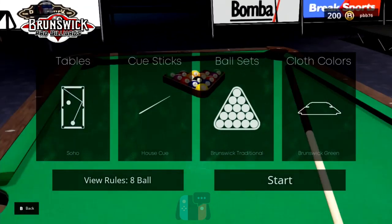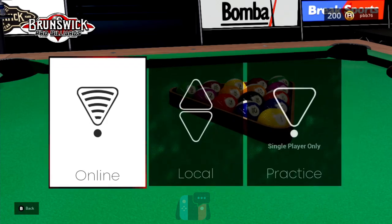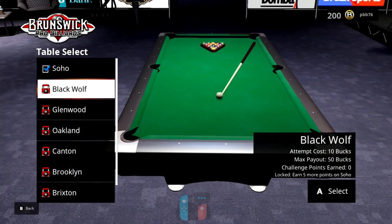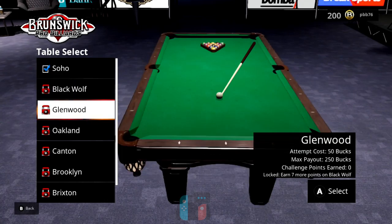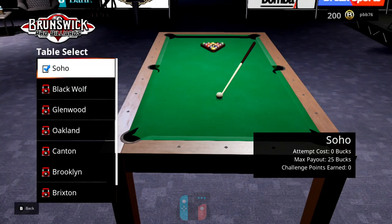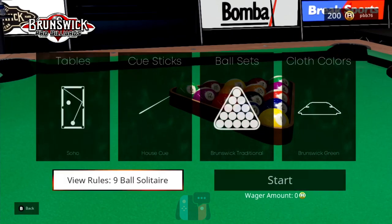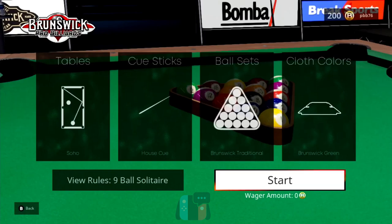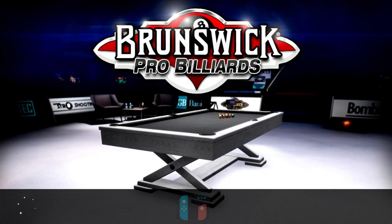Let's play a solo game and look at some of these challenges — going with nine ball solitaire. Here in the nine ball solitaire, unlocking the Black Wolf table requires earning five more points on the Soho table, then for Glenwood you need seven more points on Black Wolf, and so on — you climb up the tables as you unlock them. You can view the rules at any time, though they do pop up anyway. You need to pot the balls in numeric order and you get a combo multiplier as you go.